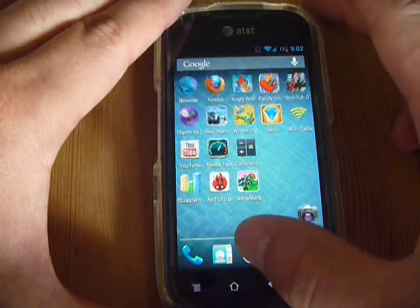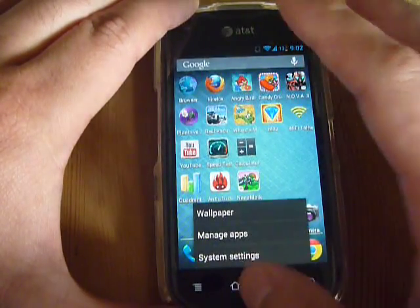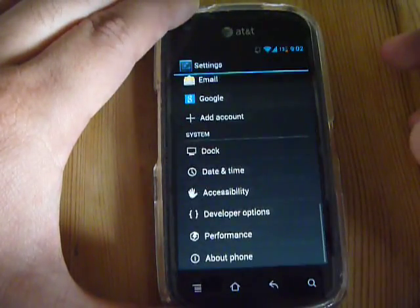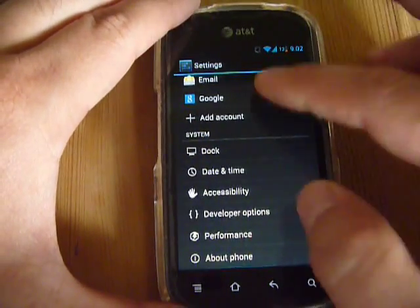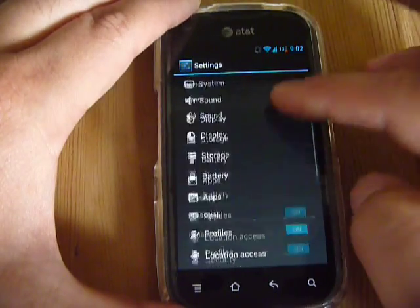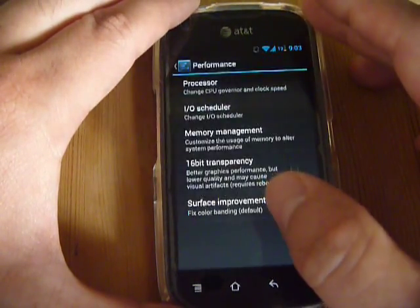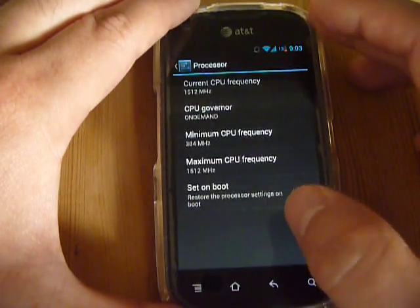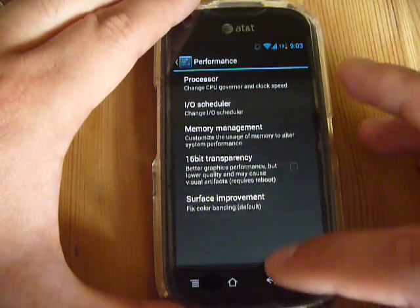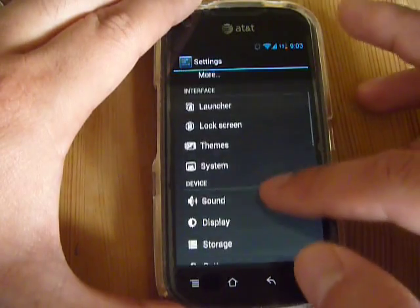With Jelly Bean's interface you have very nice transitions. If you go into system settings, there's a few ways to get there — the settings button or from the status bar. It'll take some time getting used to the slightly different settings options. One nice thing is you have access to performance settings where you can change your CPU speeds and adjust clocking accordingly. There are some other extra features that will take some time getting used to.